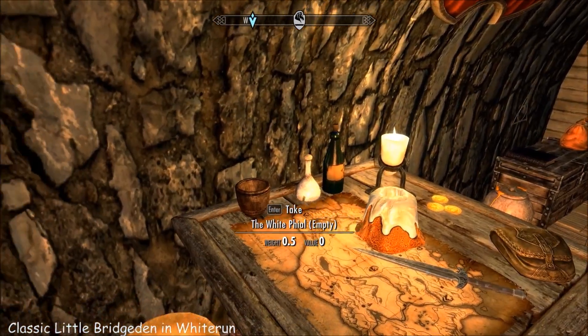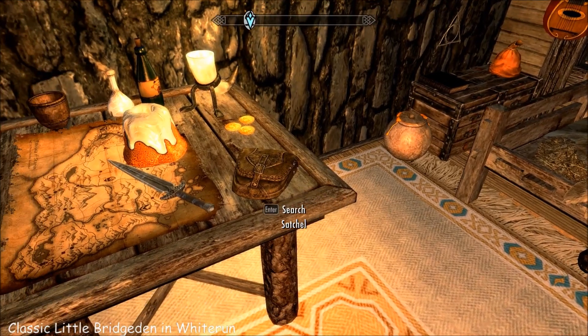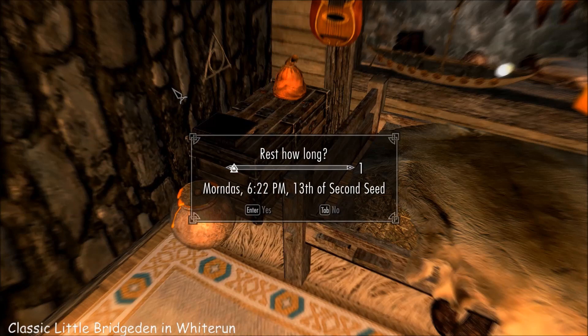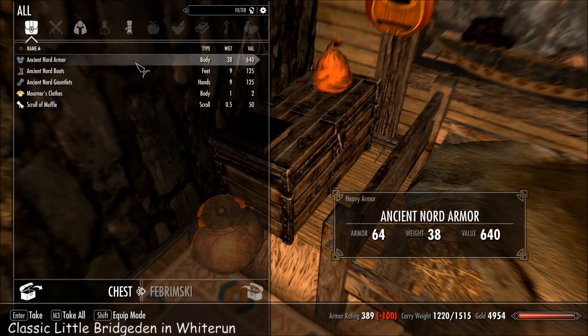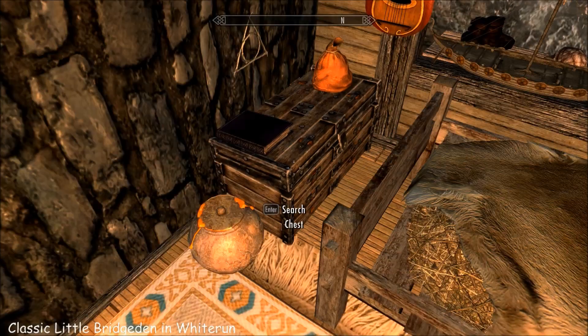There's a bit of money, a sweet wolf item you won't lose again, and bits in the satchel and the chest. So some Nord armor and some mourner's clothes — odd combination.